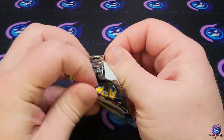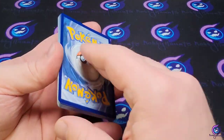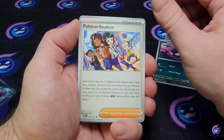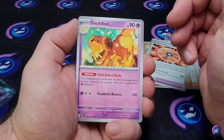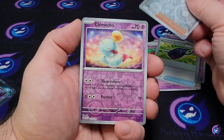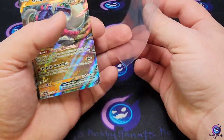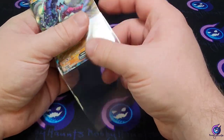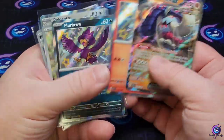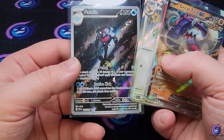All right, final pack — Chimecho, Ghastly, Paldean Student, Barboach, Critical Strike, Dash Bun, motor's backpack, Nimona, Chimecho reverse, and a Great Tusk EX! So we did better than one in every three — I think we only didn't hit in probably like two packs. Pretty good I'd say. Great Tusk is a sick card.